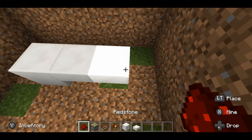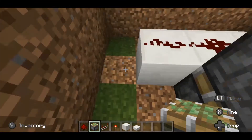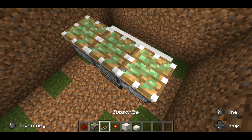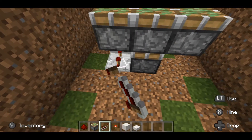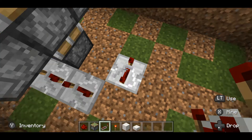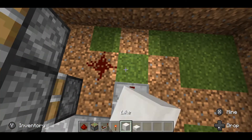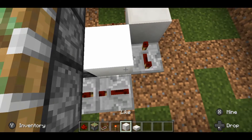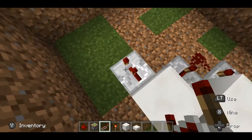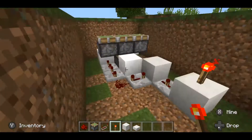Place some redstone dust on top of it with a sticky piston here and here, and another sticky piston next to it, and another one here. Then take a repeater set to four ticks, and another repeater set to four ticks. Place another repeater set to four ticks and a piece of redstone here. Then take some more solid blocks, place them here and here, then another repeater set to two ticks with a solid block and a redstone torch on top of it. That's the first part completed.